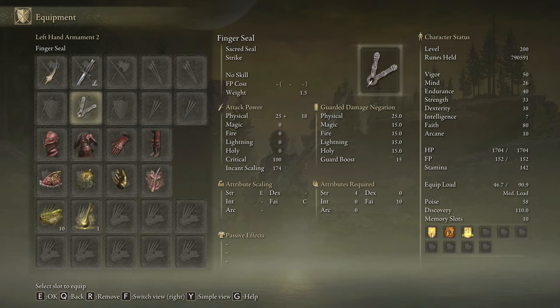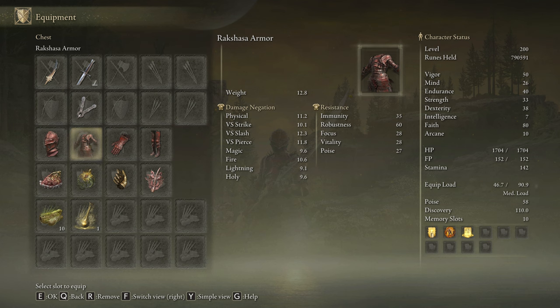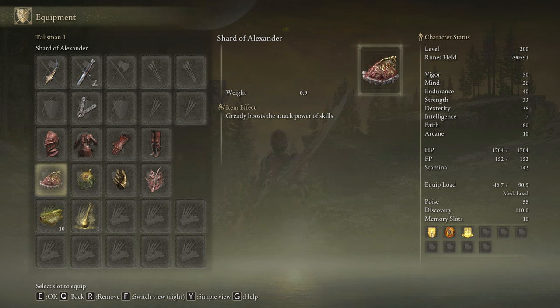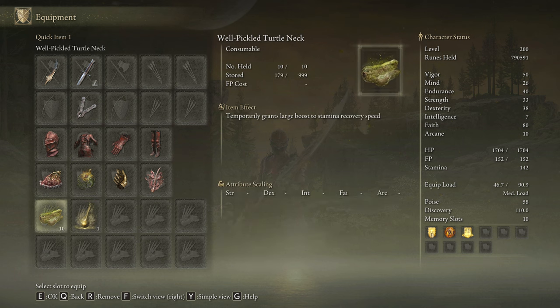With this build we are going to use the Euphoria on plus 10 and any seal we have available to cast our main buffs. We are going to be using any weapon with the Raptor Optimist Ash of War to easily dodge Radahn's Light Explosion Attack and Commander Gaius's Charge Attack. We are going to be using the Rakshasa's armor set that will increase our damage by a total of 8% if we wear the entire set. The best talismans are the Shard of Alexander, the Sacred Scorpion Charm, Millicent's Prosthesis, and the Rotten Winged Sword Insignia. In our Flask of Wondrous Physick we are going to use the Bloodsucking Cracked Tear and the Holy Shrouding Cracked Tear, but you can also use the Thorny Cracked Tear. This weapon consumes a decent amount of stamina so be sure to craft some Pickled Turtle Necks to boost your stamina regeneration speed.